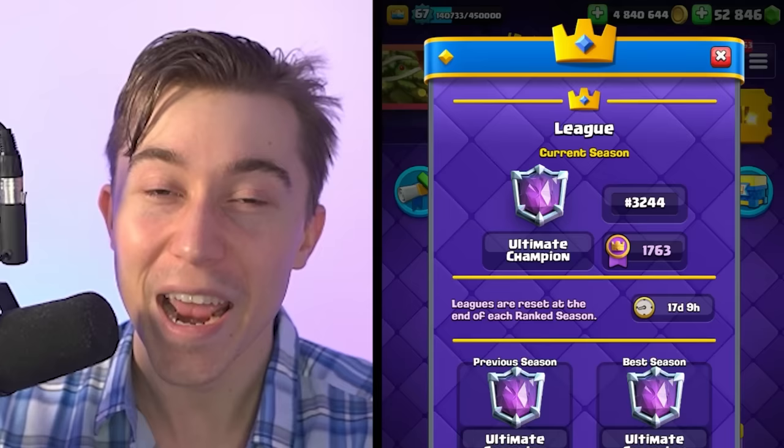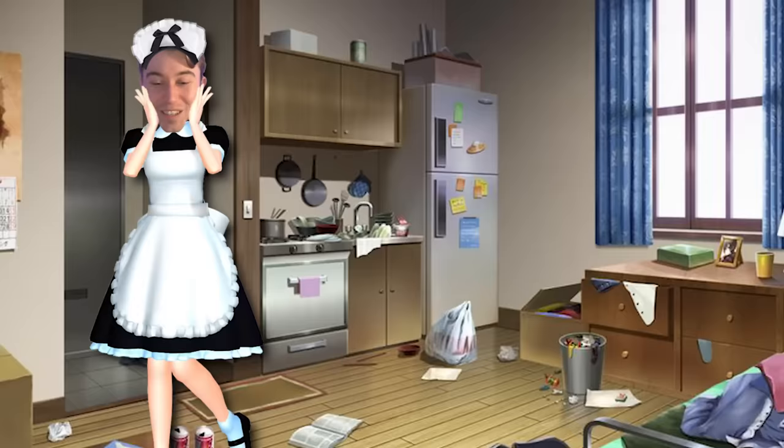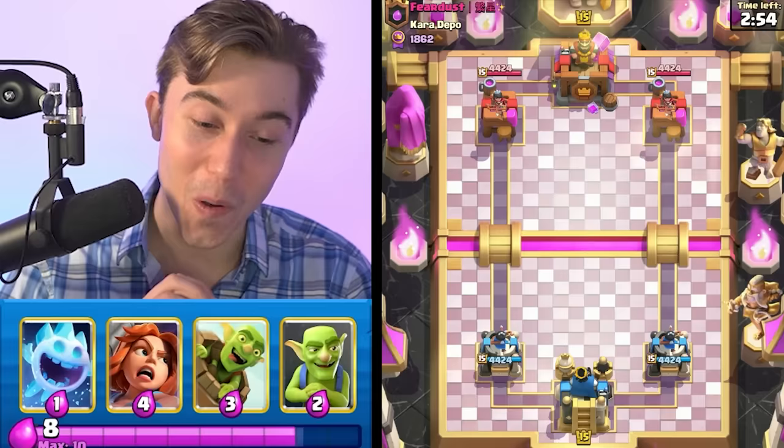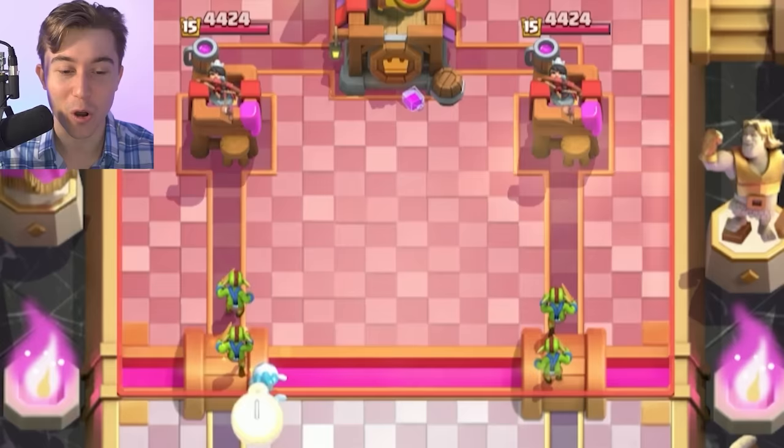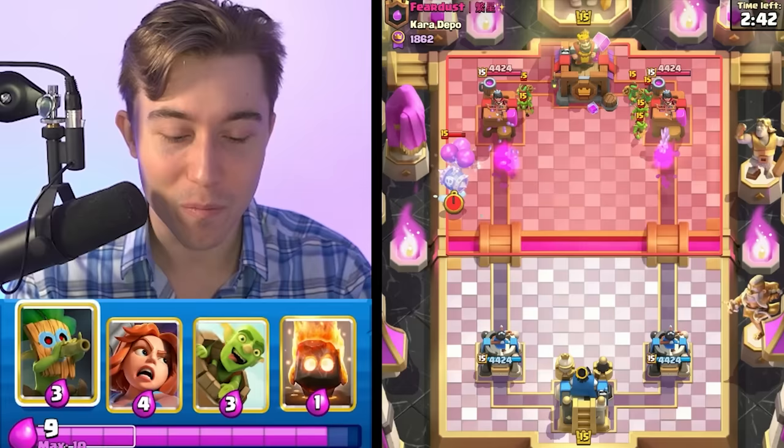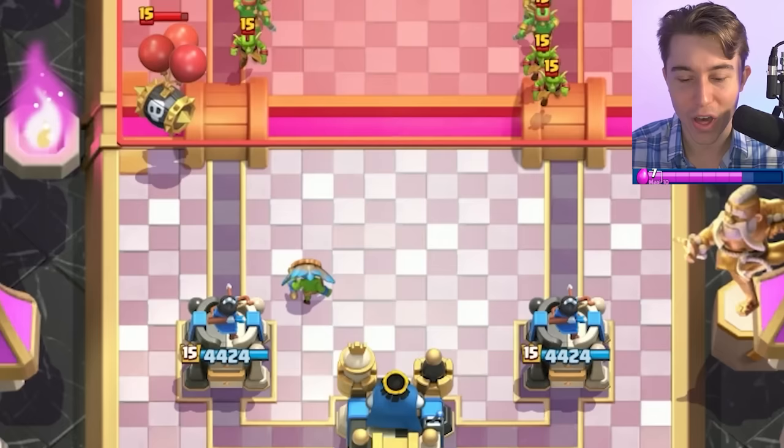After getting that win against Goblin Giant, we've pushed up to 3,200 in the world. Fear Dust — dude, I hate dirty stuff, so I kind of do fear you already, but I don't know if I fear you in a video game. The guy's gonna go and spam some Wall Breakers — we split our Goblins and shut that down. He showcased that he finished top 1,000 in the world, so he's gonna be pretty good. Obviously, we want to focus up and play well against him.